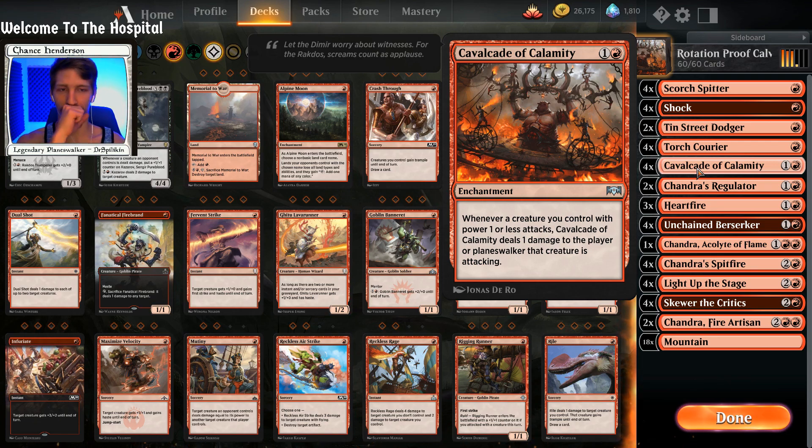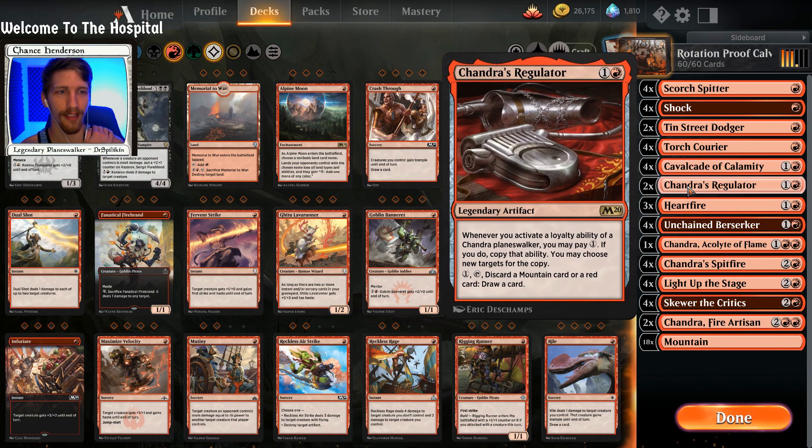Cavalcade of Calamity — for those who don't know, whenever a creature you control with power one or less attacks, Cavalcade deals one damage to the player or planeswalker it is attacking. It's important to note that the creature must be attacking. So it's just an extra little point of damage, but it works wonders with Spitfire.